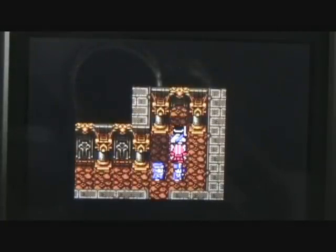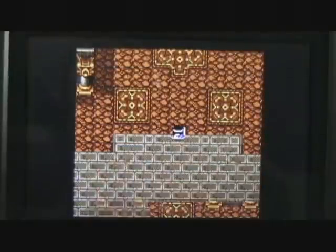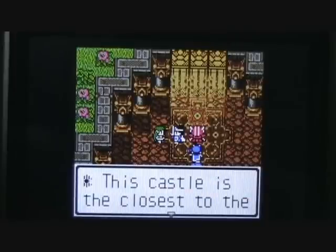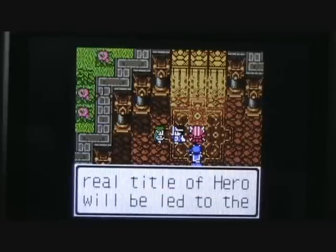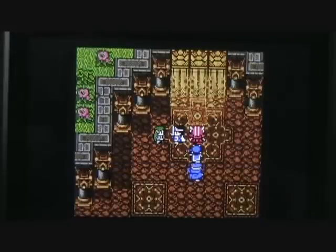We've got a series of doors we can go through here, so let's see what all we can find. If we go to the north, we've got an elf standing next to some stained glass windows. This elf says: 'This castle is the closest to the sky world above.' It is said that those earning the real title of hero will be led to the sky world by this beam of light. Remember that, folks — sky world can be entered from the beam of light right there once we get the real title of hero.